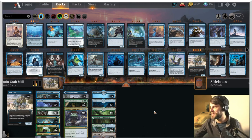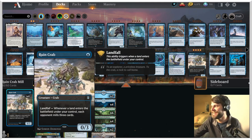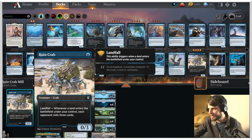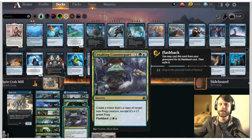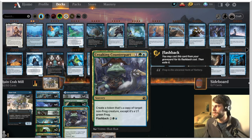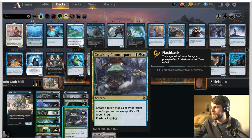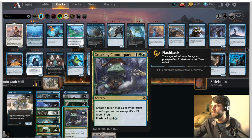Now let's talk about this deck. You may be looking at this like, wow, what a pile of crap. And you're right. So the idea — I played against a deck yesterday that played Ruin Crab as well as Croaking Counterpart. Now Ruin Crab we've had in standard for a while — you play a land, you mill three cards. But Croaking Counterpart is an interesting card: it creates a token copy of a creature except it's a 1/1 green frog, but the ability stays the same. The idea is you can copy Ruin Crab and then flash this back for five and copy it again, hopefully pushing through some mill.